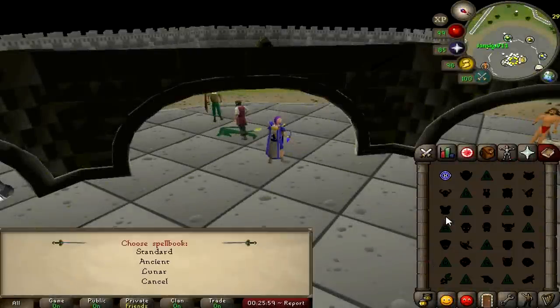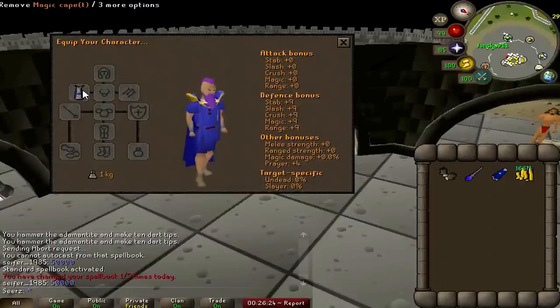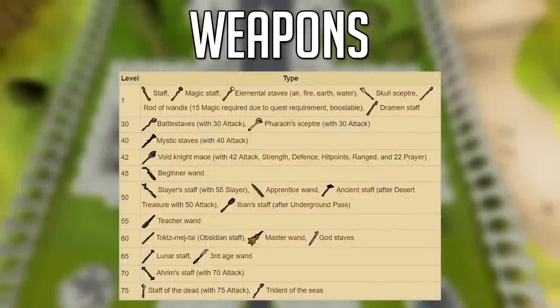The skill cape actually allows you to change your spellbook five times per day — extremely useful, saves you from going to other people's houses or buying the Pharaoh's scepter, which is 5 mil. The best wand is the Kodai wand, about 110 mil, which is 15% magic damage and has a 1 in 10 chance to save your runes on a cast. The trident of the seas can't be used on players but is the same speed as a magic shortbow, hits constant 25s and 30s, and you charge it with runes. The staff of the dead — you can attach a toxic fang from Zulrah. The Ahrim's staff was also just made one-handed and is 5% magic damage — best weapon for PKing.